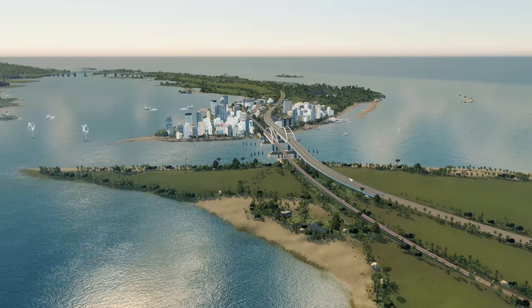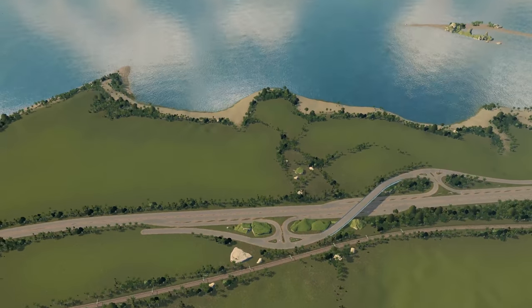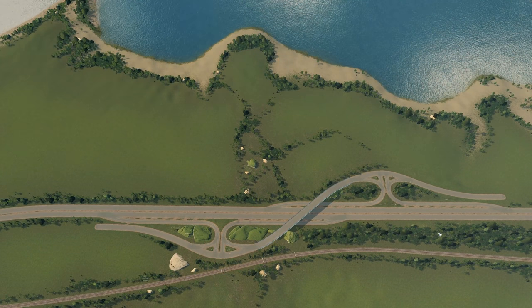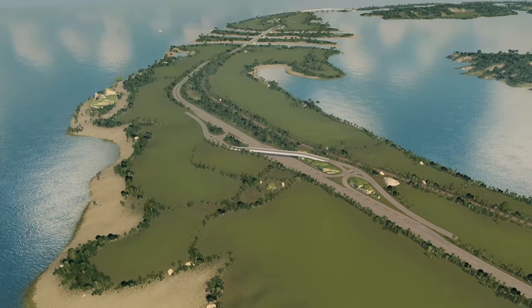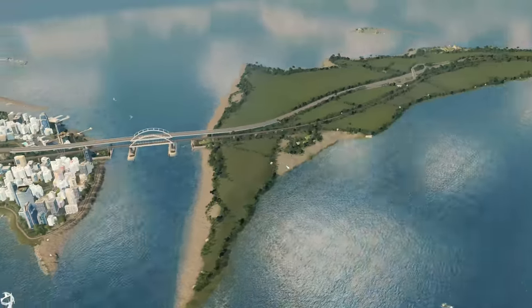We've got some excellent access to the highway that runs through here. That gives us access to this junction that's already pre-built for us with all the roads going off in each direction. What is the name of that sort of junction, intersection there? I really like that — that's nice. And yeah, we've got some nice little spots.